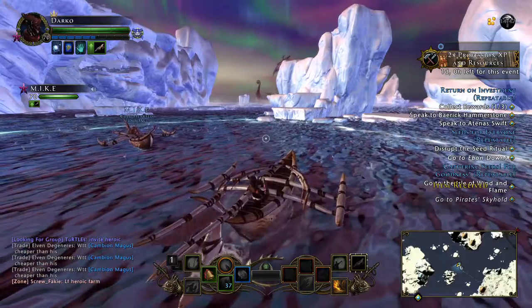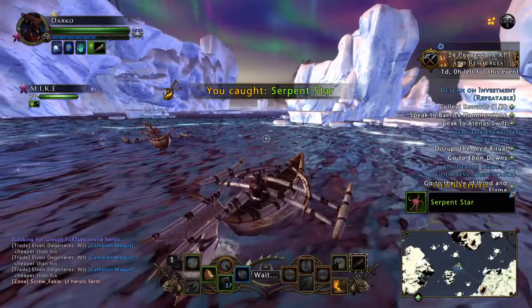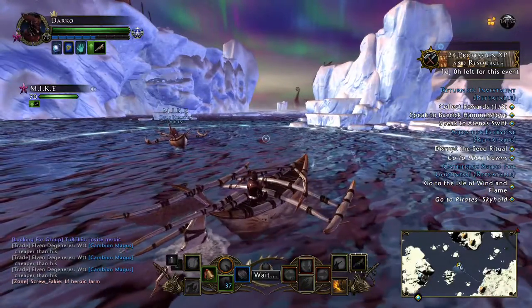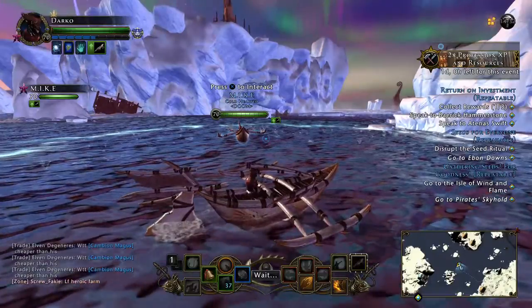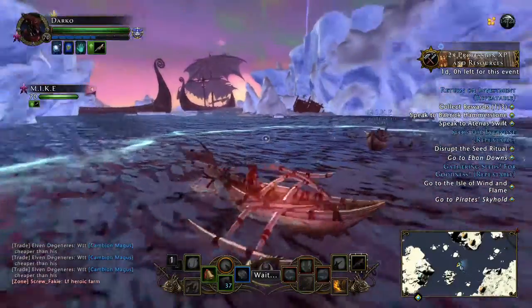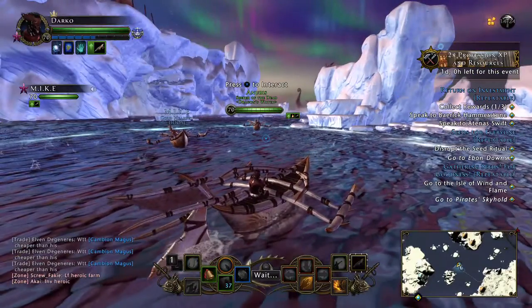You'll start off with a white or uncommon fishing rod, but after a while of claiming these treasure chests, in one of the chests will be an epic or purple fishing rod. I've been lucky enough to get that on my first chest, but I know several people who've fished for days and not gotten any of those.